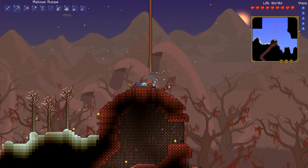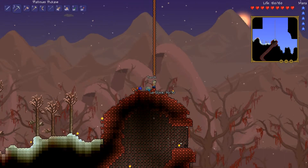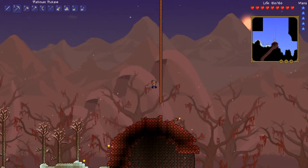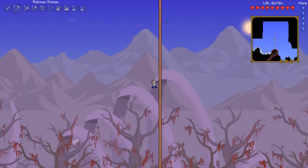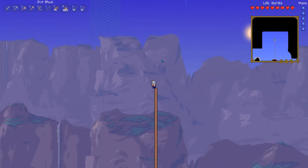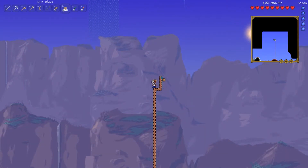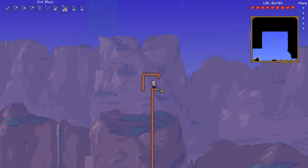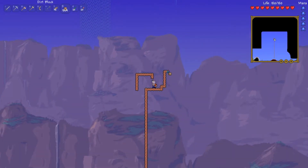Let me see if I can mine this — doesn't look like it. Nope. Little hut here. I think we should go up there. I'm actually surprised that we've found an island right away!